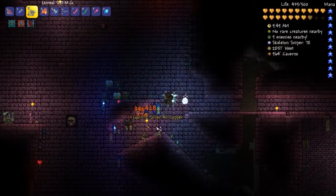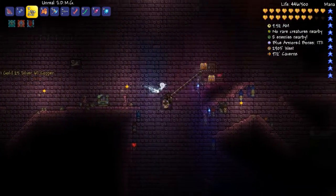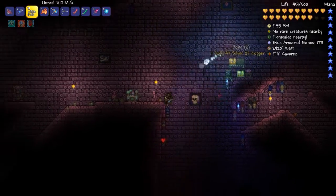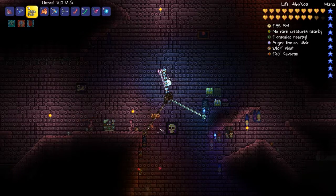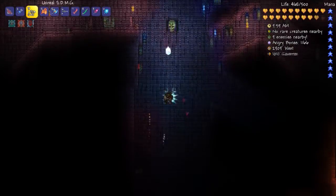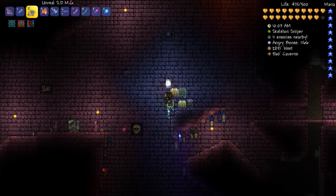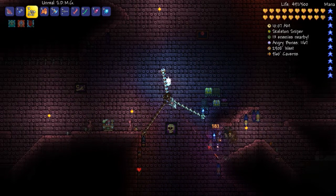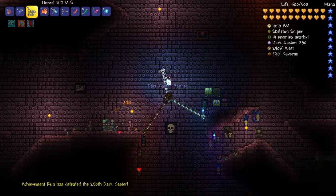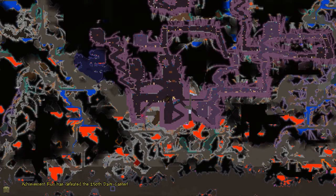The biggest thing about this farm is that due to the different backgrounds I can actually get different specialist bones. So I can get the Necromancer, the one that drops the Spectre Staff, the Tactical Skeleton, the Skeleton Sniper, and a couple of others that are obviously good — pretty much everything comes through here.